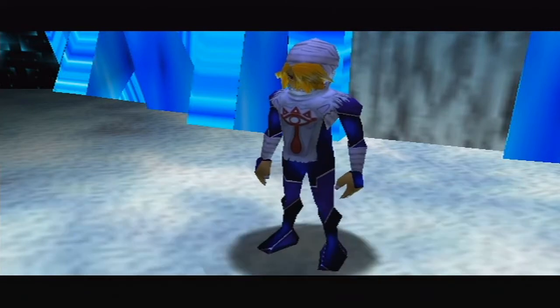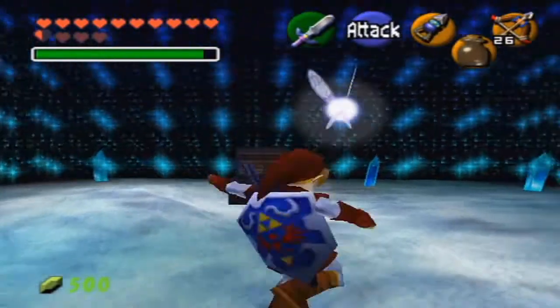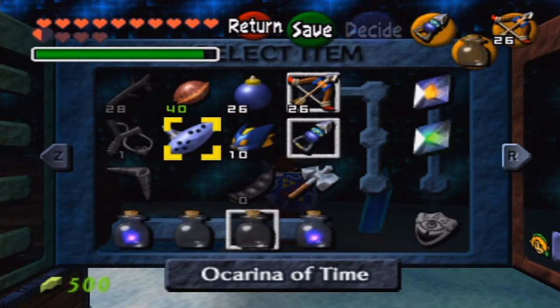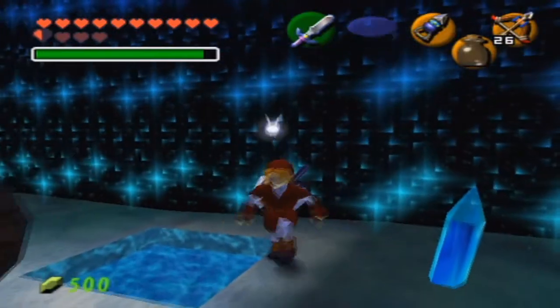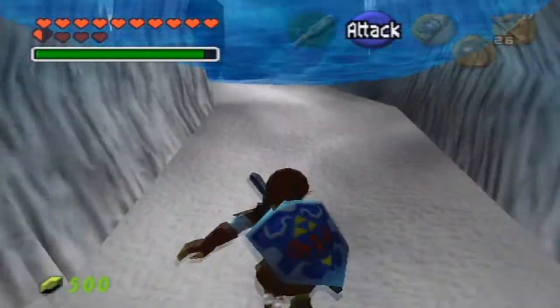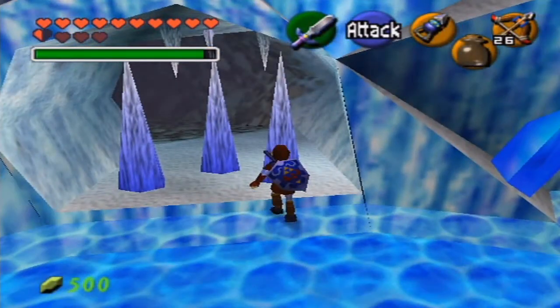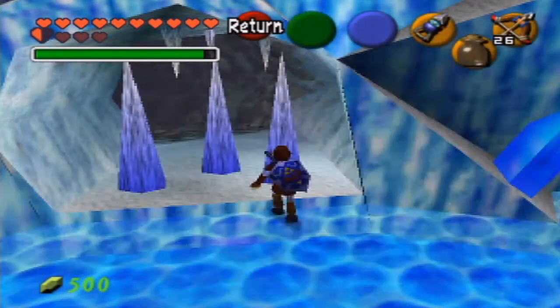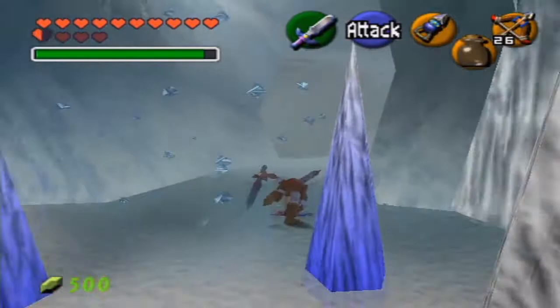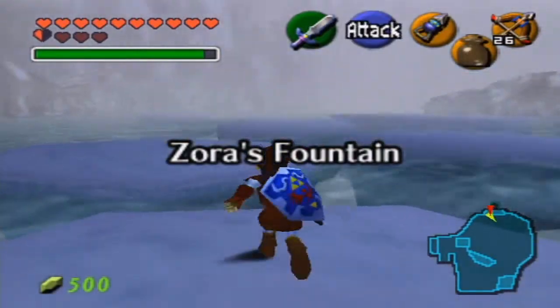The Serenade of Water is only five notes, unlike most songs in the game which are six, and the Bolero of Fire is actually eight notes. What I used to do as a kid was just skip all this — I wouldn't even come back because I didn't even know that door was there. I would usually play that song and warp immediately to the Water Temple. The reason they put that door there was so you could come back and unfreeze King Zora.